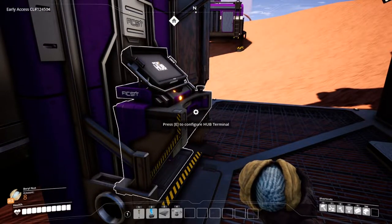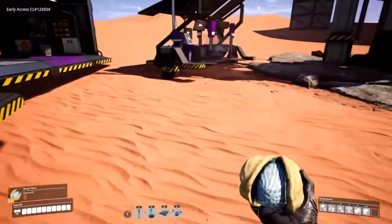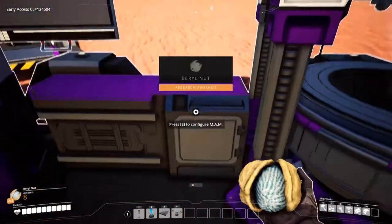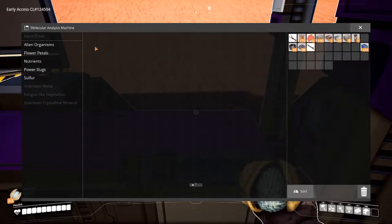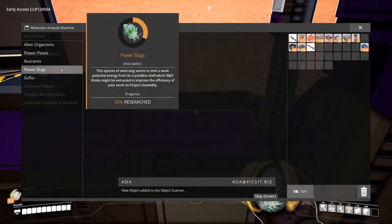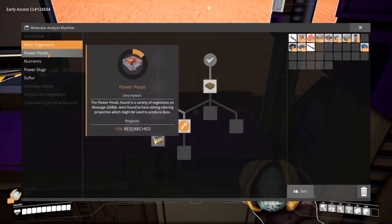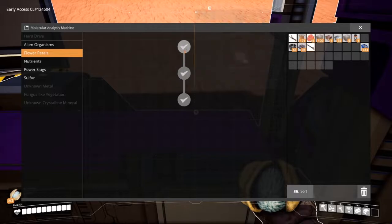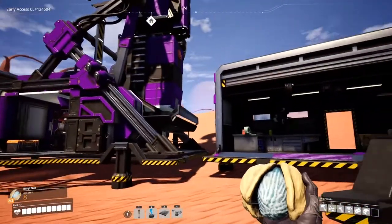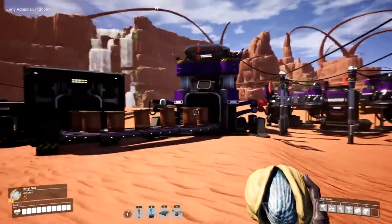I don't think I ever crafted the object scanner yet. I did MAM and I did some research. New objects added to the object scanner. What I was mostly happy about is that we got the color gun, and as you can see everything is kinda purple in our base now.